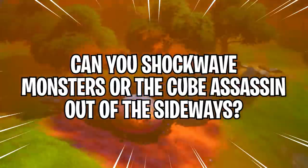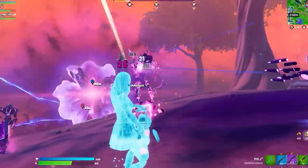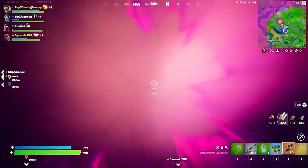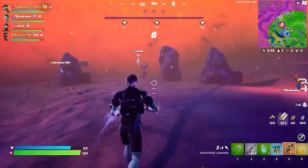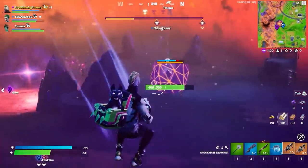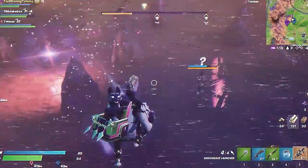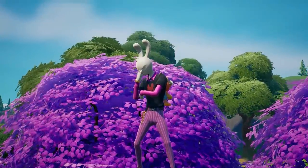Can you shockwave monsters or the cube assassin out of the sideways? The sideways can be incredibly annoying, especially with all the cube monsters on top of the cube assassin. But what if you could fight the cube assassin without all the other annoying monsters? I wonder if we could start flinging any of these guys out. If you shoot them while they're in the sideways, it just shoves them right out and they disintegrate. Then we tried the cube assassin — she's outside the sideways and she's not dying. The cube assassin actually survives outside of the sideways. Myth surprisingly confirmed — though it's kind of a waste of a perfectly good shockwave launcher.